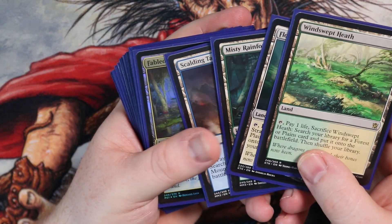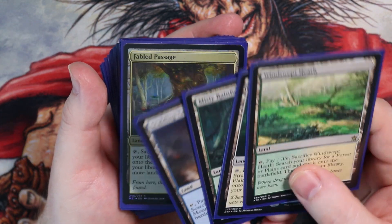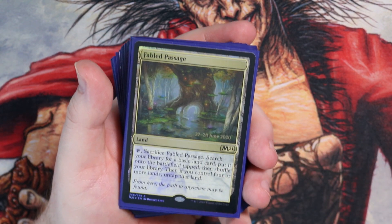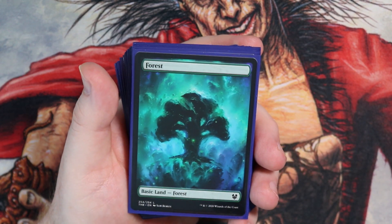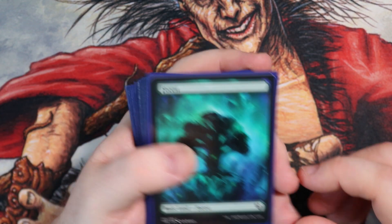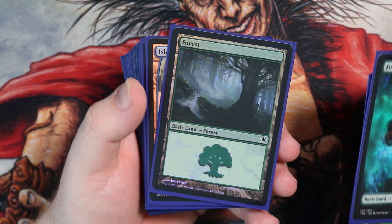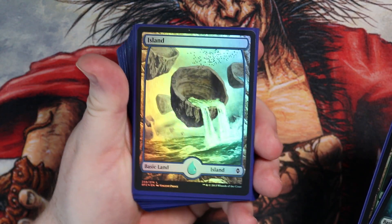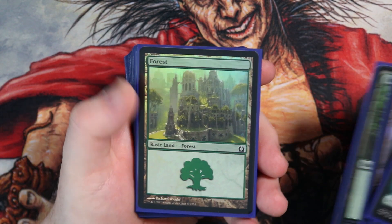Modern Horizons 2 is out and hopefully I'll pull some old arts to pimp the deck up a little bit more. The Fetchlands aren't foil unfortunately. But then we go to the basic lands — a mixture of different arts. I wanted to have every single basic land a different art, foil if I can get them. These are the old foil Islands — beautiful ones.